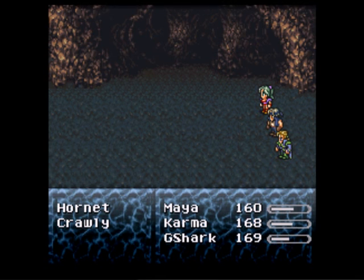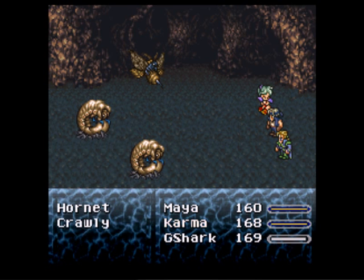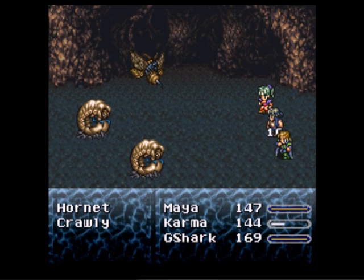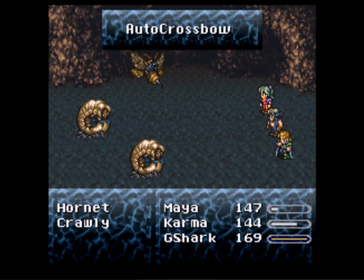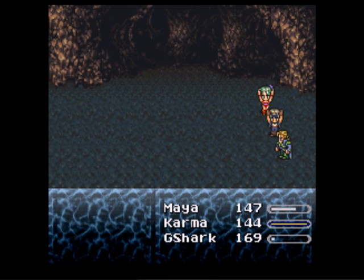And into the cave we go. We're about to go fight. These guys are a little bit tougher, so we'll use Gnome Shark's tools. We should be able to dispatch them a little bit quicker, but if you want to elongate the battle...